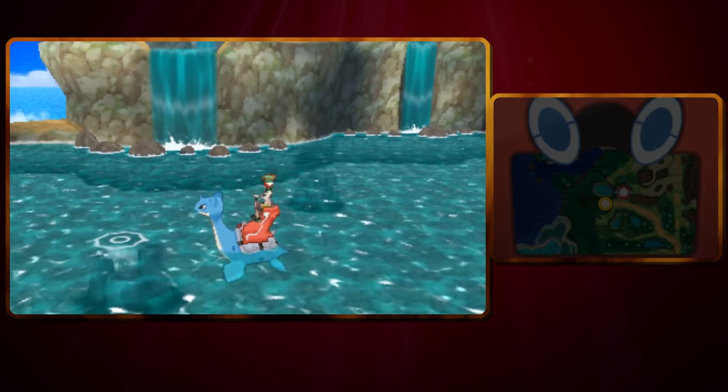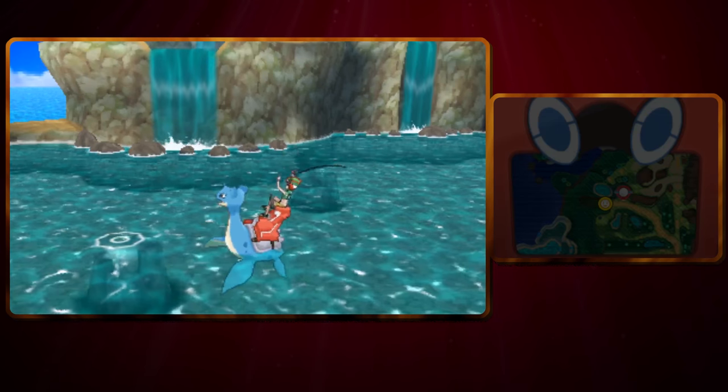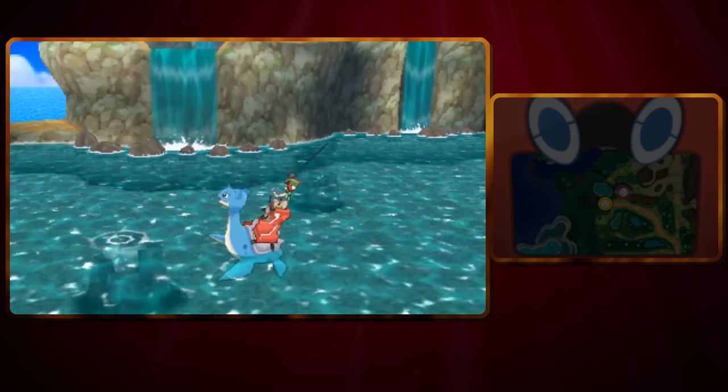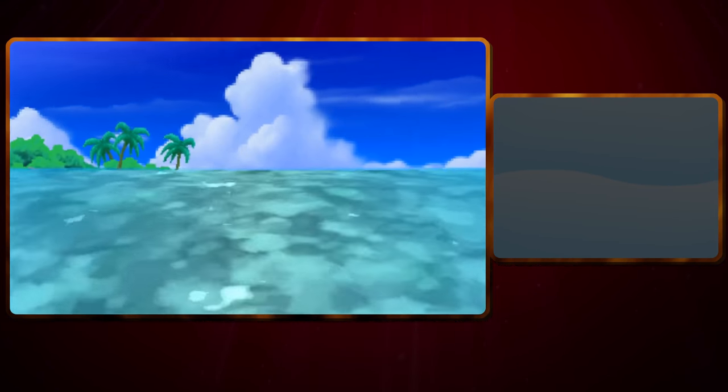There we go. Let's see if we can just fish here. Nothing seems to be biting. And then we just repeat the process up until the point where we find an Alamomola.